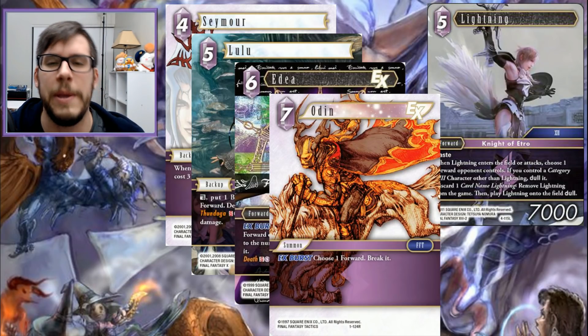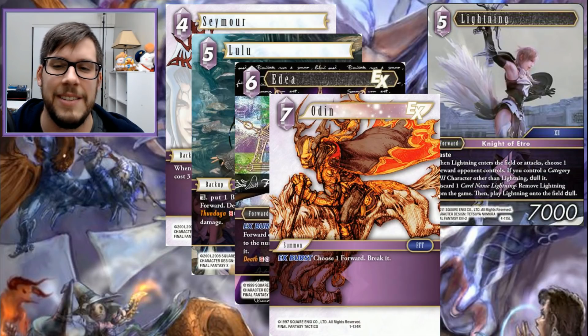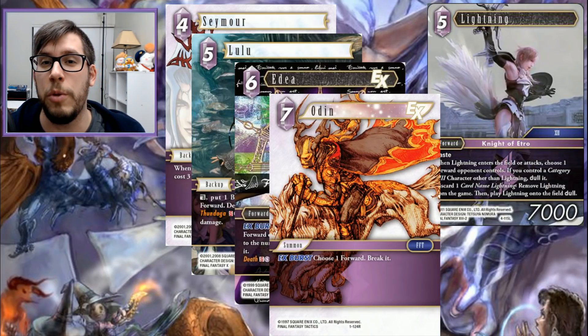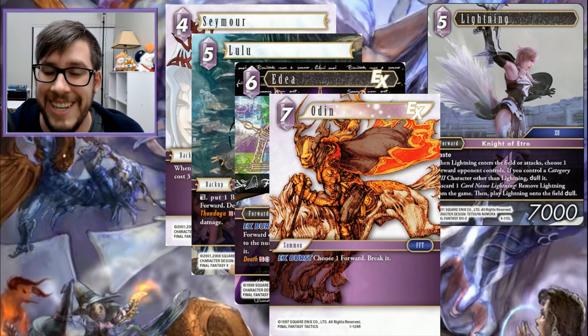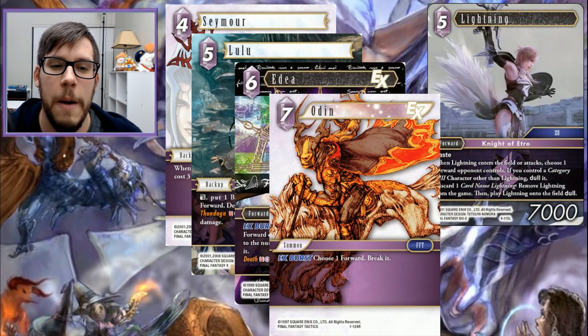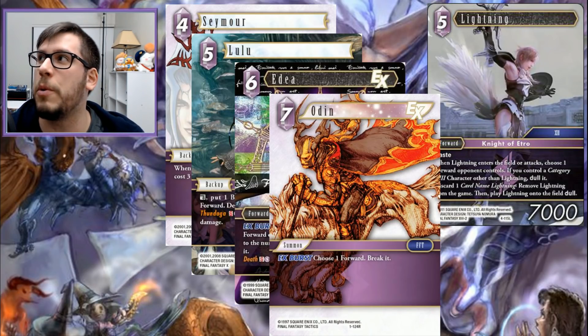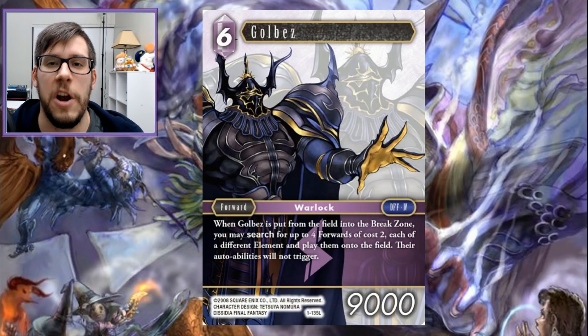Yda is obviously insanely good in mono lightning but very limited in that regard. Seven-cost Odin EX burst breaks anything — yes, it's expensive. And the new Lightning — I really do like her, I think she's going to be seeing a lot more play in the next set because Final Fantasy 13 is getting some key cards. We're going to see more about that in future videos. I think all of these are absolutely worth mentioning.